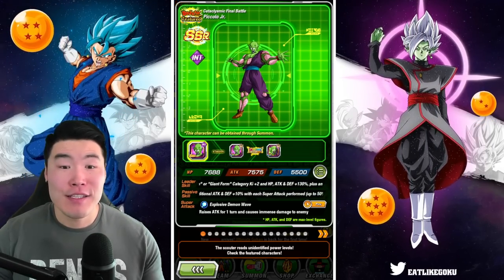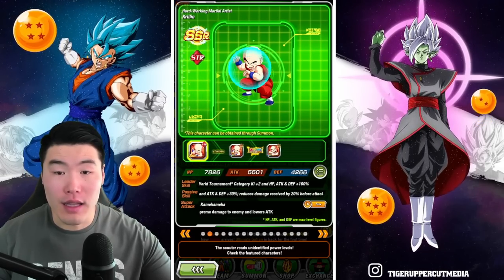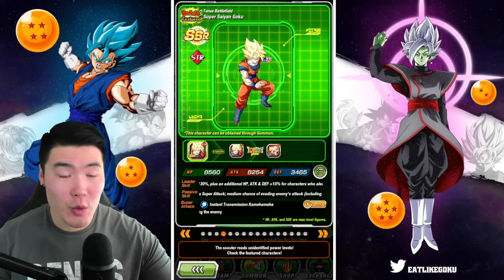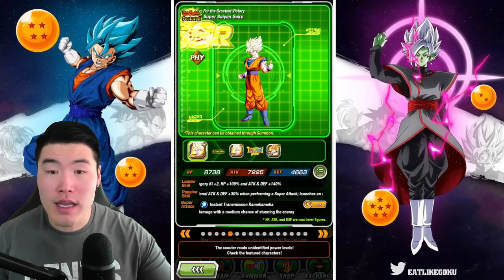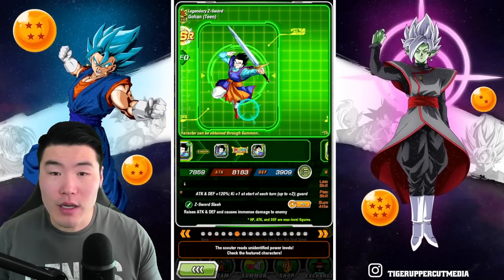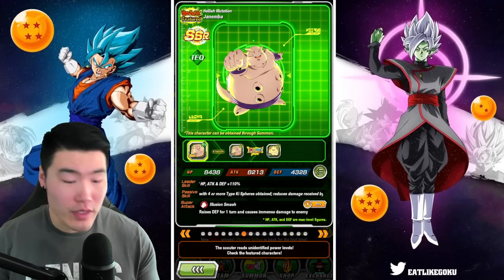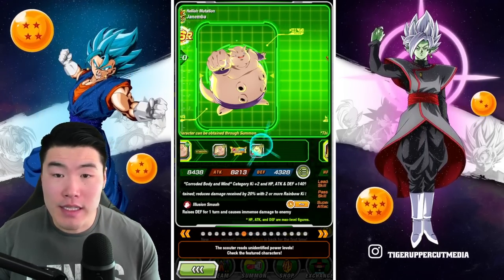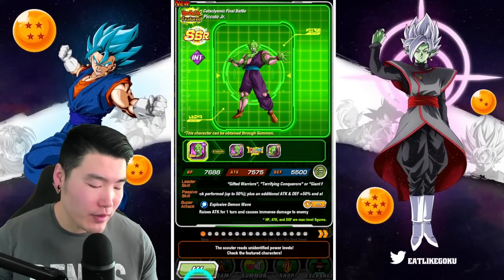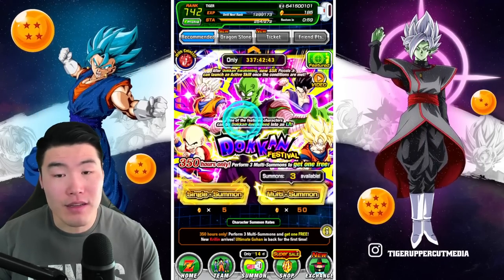For the Piccolo Junior banner we have Piccolo Junior himself, Krillin — who I want a lot, he's fantastic — and then Beast Gohan, Super Saiyan Goku that exchanges with Gohan, Super Saiyan 2 slash Super Saiyan 3 Goku, Ultimate Gohan, Janemba, and STR Cooler. Both banners are incredible — I do prefer the Goku banner a little bit because of Orange Piccolo, but there's a lot of great stuff here too.